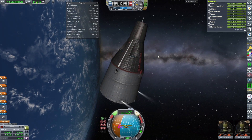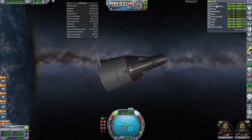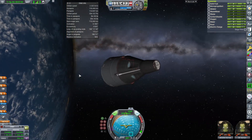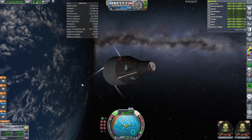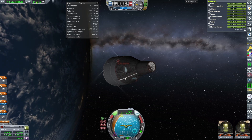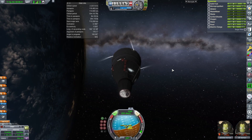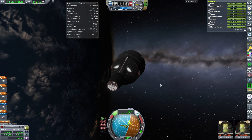To save on electric charge consumption, we can turn on RCS — the Reaction Control System. Instead of using reaction wheels, we use controlled thrusters that burn a fuel called monopropellant (in real life this would be hydrazine). This is about as realistic maneuvering as we can get. The force is a little bit less but adequate. The rocket controls for maneuvering in space are the same WASD, Q, and E keys.